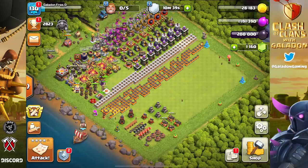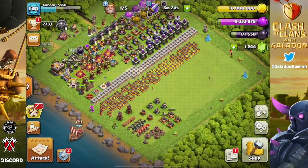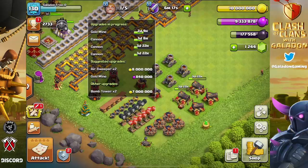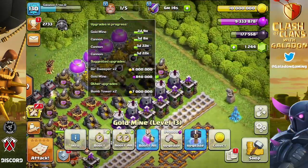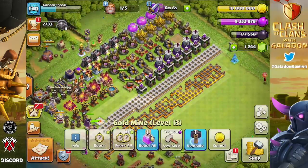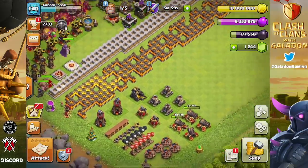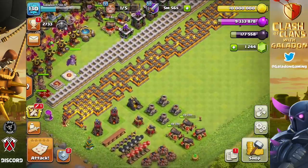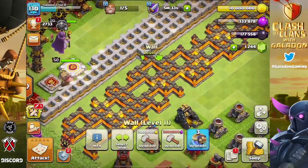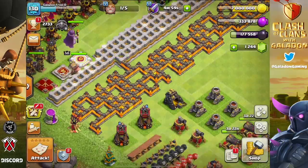Did you see the mistake? We're going to switch back and make sure we don't forget to switch from the progress base to the regular base. Under suggested upgrades, there is unfortunately a gold mine that ended up on the completed side even though it's only level 13 — so we bring it back. That delays us a bit, but we'll get there. Notice we're making sure every time a builder comes free we have full loot, so we can do a couple of walls before a different upgrade.